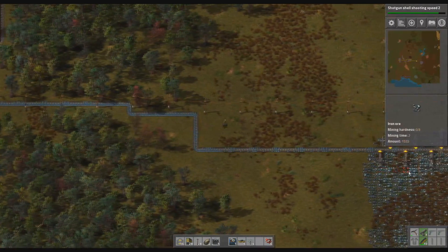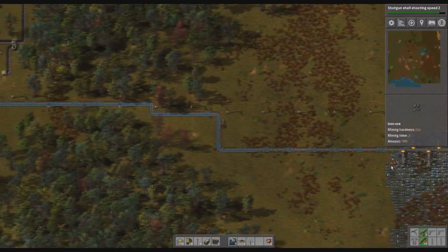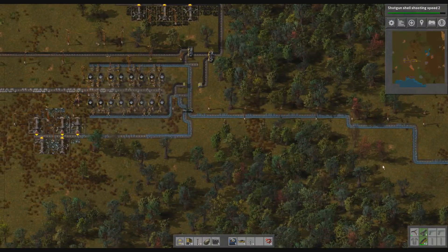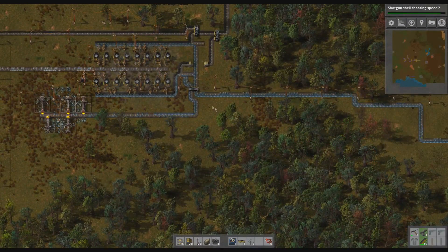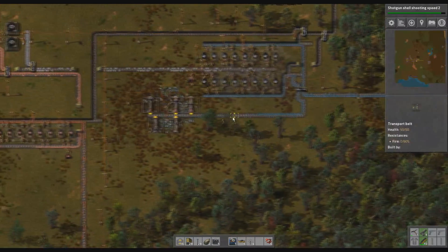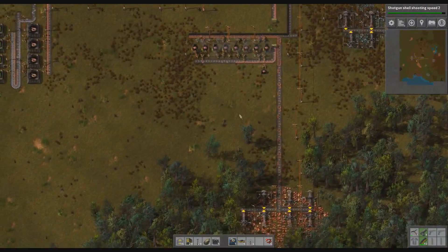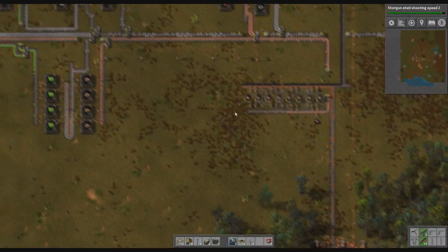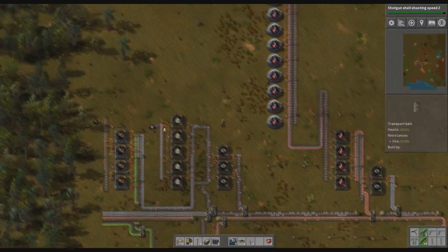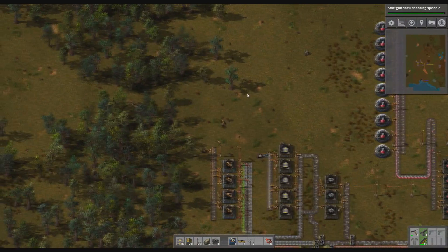We've got a bit of a backlog on one side of the belt and not on the other here. A splitter should make sure that it's fairly even, so it should be fine. Excellent. So our final task for this episode, now we've got the mines operational again, is to merge these two into a single green-producing factory.